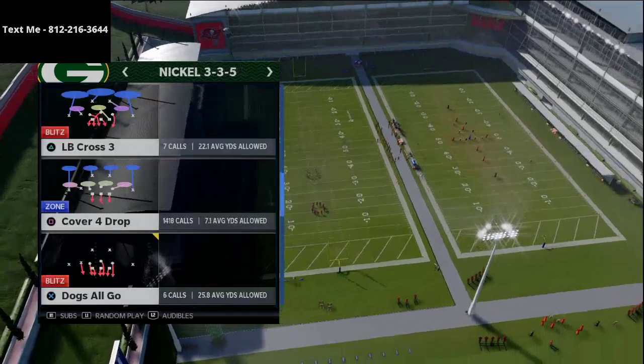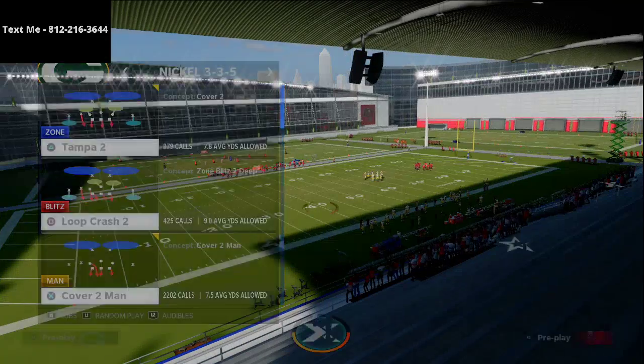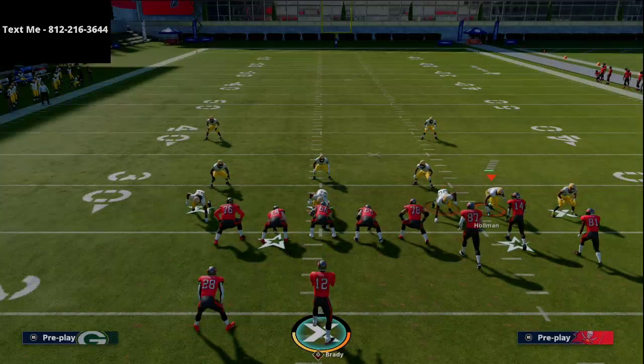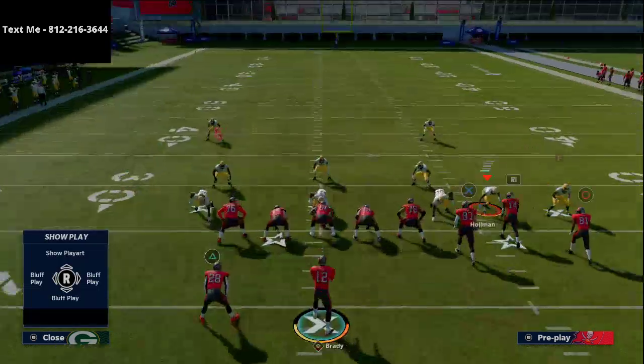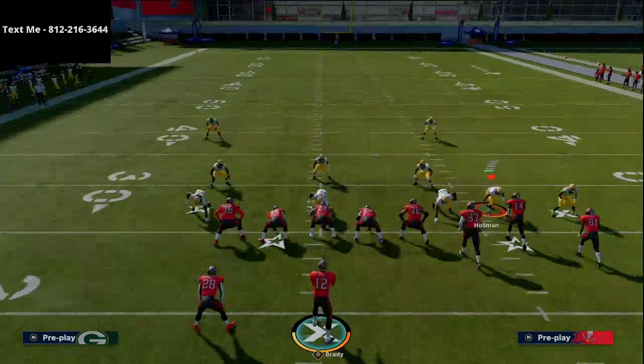The first one is going to be out of the Tampa Two from 33 Nickel 33-5, and the second one is from 33-5 Wide. What you'll notice is that this formation is always going to auto-flip to the strong side of the field. So if they have a bunch, it's going to auto-flip to a certain side.